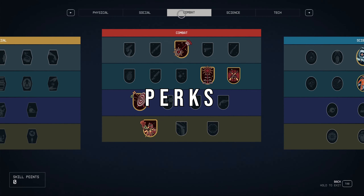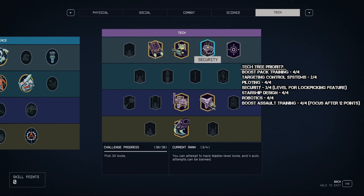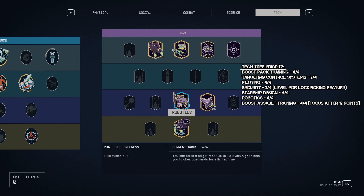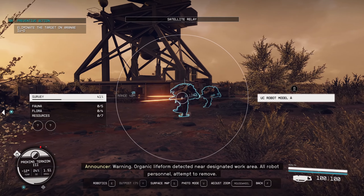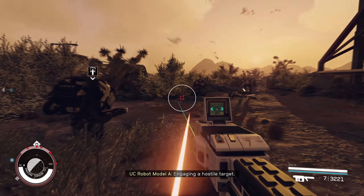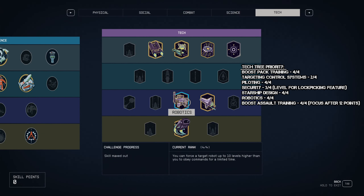The next step is to max out our skill trees. Starting in the tech tree, in the first tier you want to max out boost pack training, max out piloting, get three ranks in security to hack master level locks, and get two ranks in targeting control systems. Once you reach eight points, you can go for the third tier — either robotics or starship design. Robotics is something I added to this build because it fits the cyborg vibe. You can force a target robot up to 10 levels higher to obey commands, and even without that last rank, you still deal 30% more damage to robots and turrets.